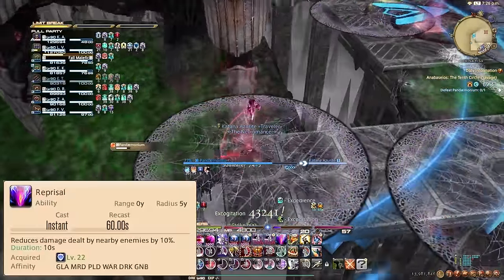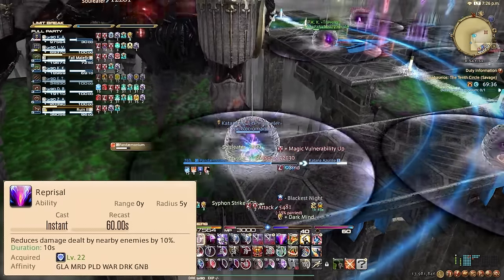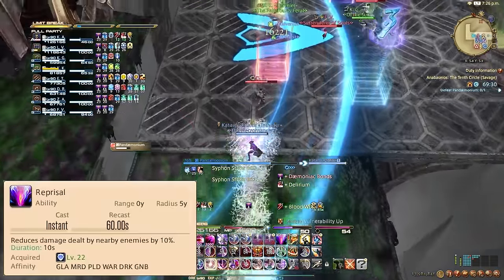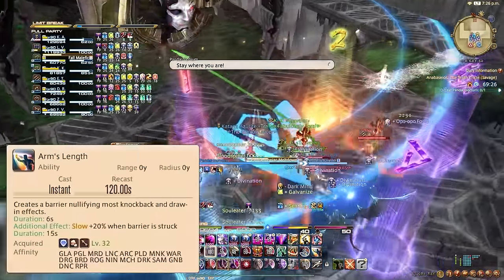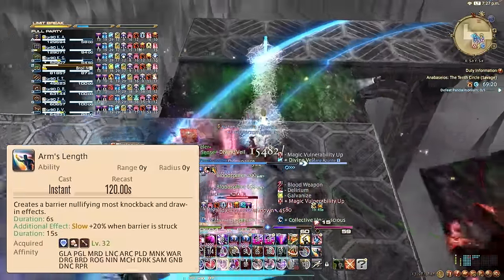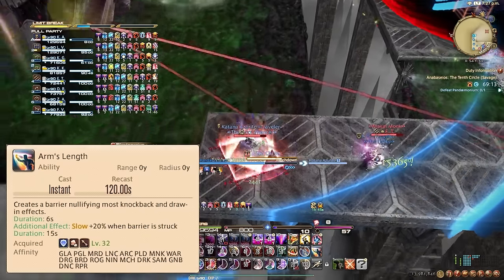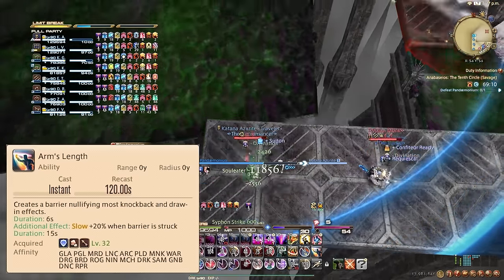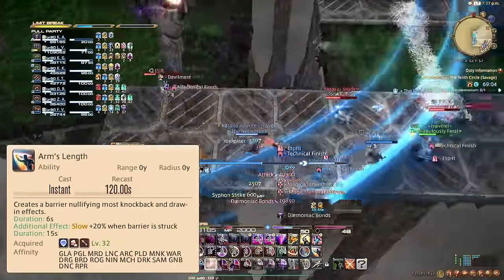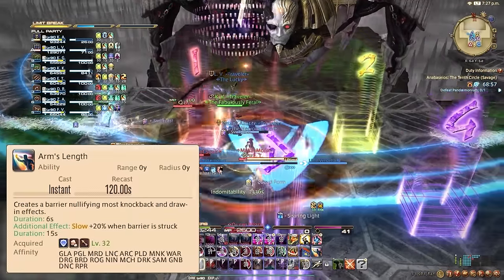Make sure your Reprisals don't overlap with your co-tank's, and please use Reprisal every opportunity you can, especially for those nasty hard-hitting raidwides — your healers will like you a lot. Arms Length nullifies knockback and draw-in effects for 6 seconds on a 120-second cooldown. Very useful on knockbacks. It also slows enemies that physically attack you by 20% for 15 seconds — amazing mitigation in dungeons, but most raid encounters are immune, so use it for mitigation in dungeons and for anti-knockback in raids.